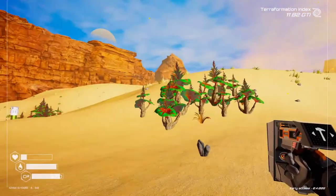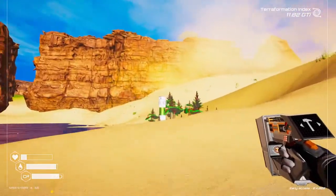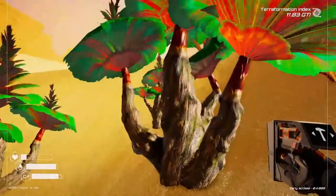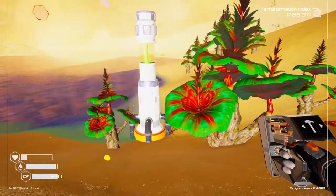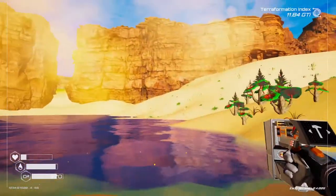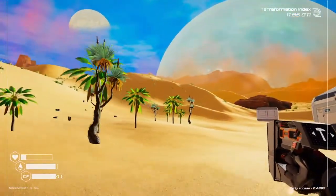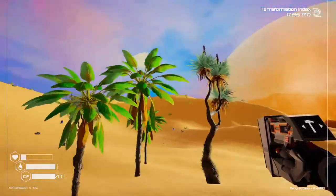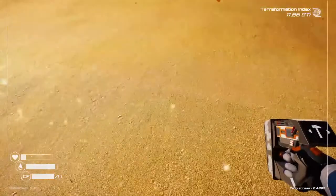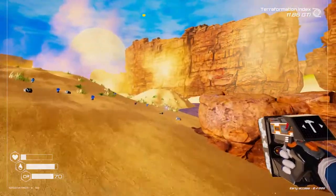I wonder if that tree is changing because of the biome, because I only have two of them here but I have three different trees. This one is producing this one here - that is Eleatus. Almost looks like it would eat me if I jumped into it. I'm guessing that seed produces two different trees - or the palm tree type is showing up because of the biome. I don't know if the biome would actually affect the actual trees.